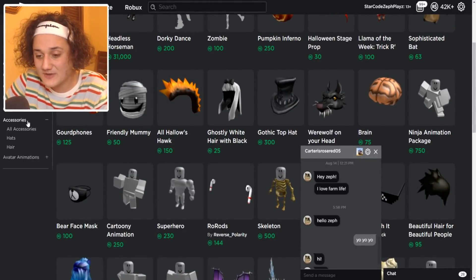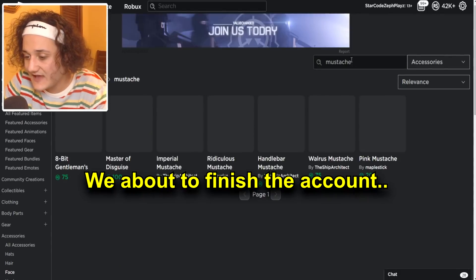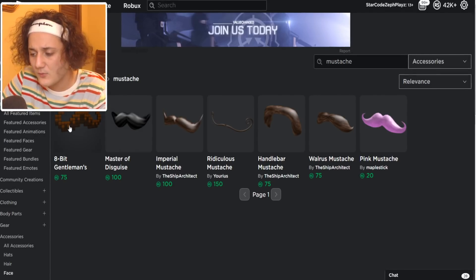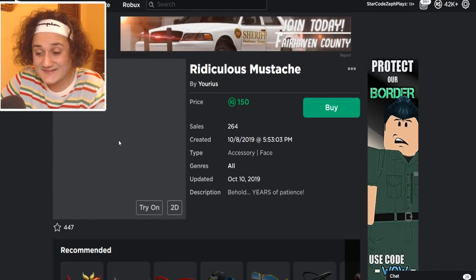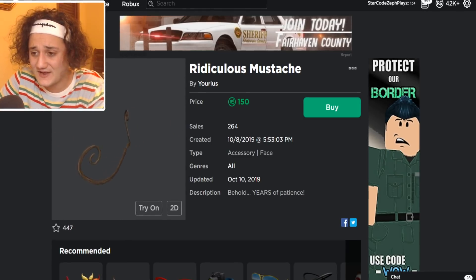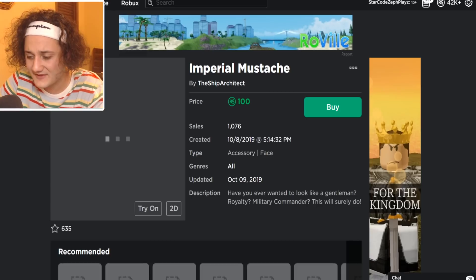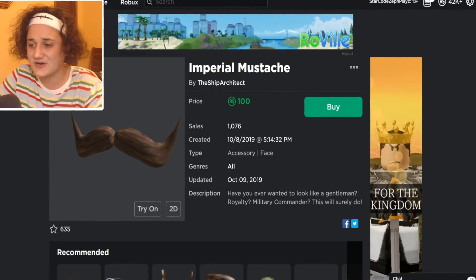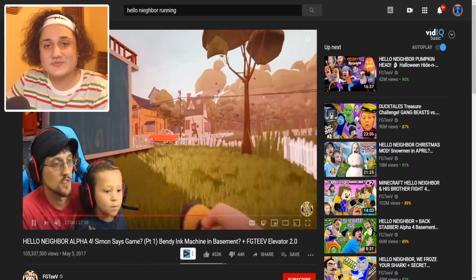Now let's go ahead and try to find the mustache. I'm gonna go to accessories, then face, and type in 'mustache.' Which mustache resembles Hello Neighbor the most? We have an 8-bit one, Masters of Disguise, Imperial Mustache, this ridiculous curly one - that's a big flex if you can grow a mustache like that. I think we could go for the walrus or the imperial mustache. I like the imperial one because it curls just a little bit more. Let's go ahead and buy the Imperial Mustache.